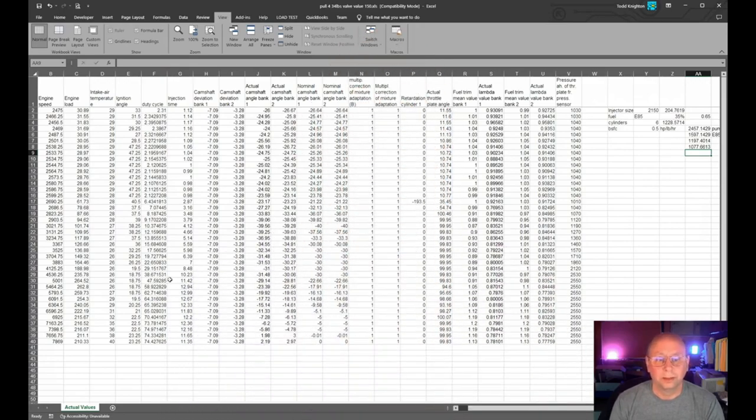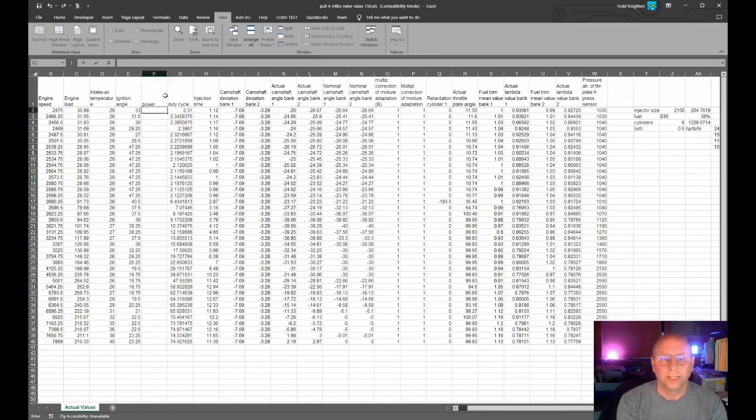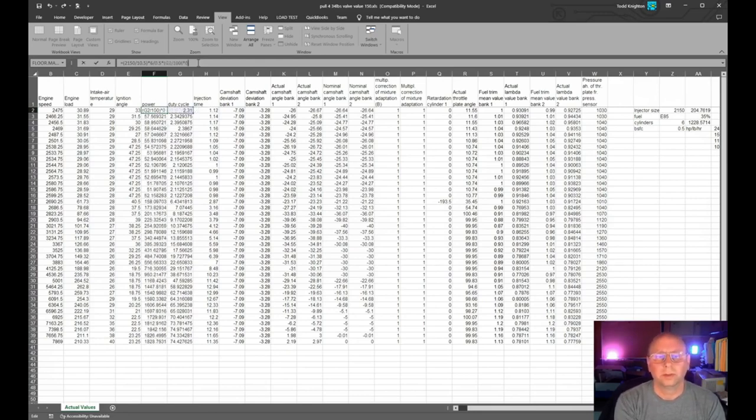Let's take our duty cycle and turn that into power like we did over here, but in Excel. So our power equals our injector size — 2150 cc divided by 10.5 to get it into pounds per hour — times six cylinders, divided by our BSFC which is 0.5, times our duty cycle divided by 100, times 0.65. Those are pump fuel numbers. There we go — 1197 crank horsepower peak.